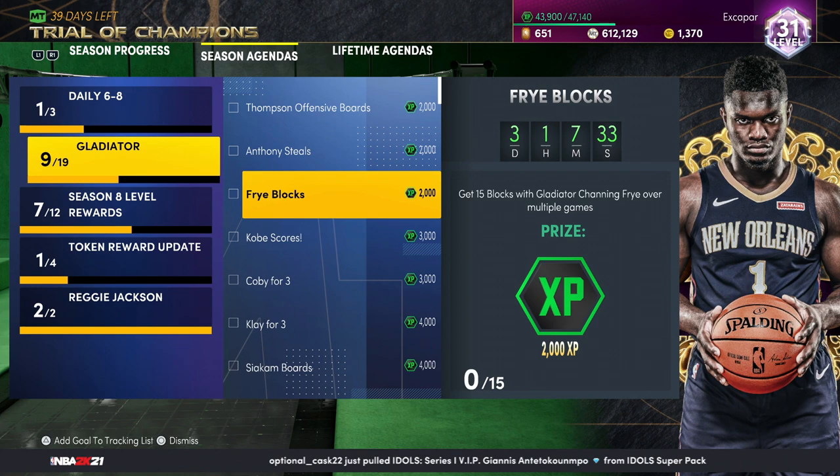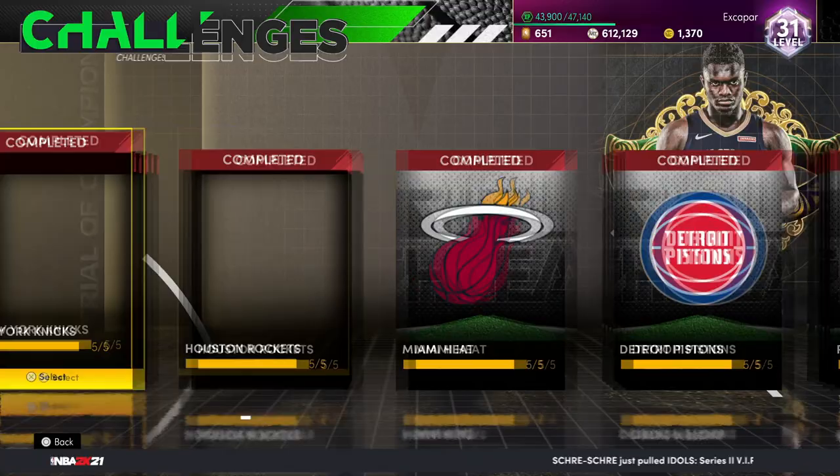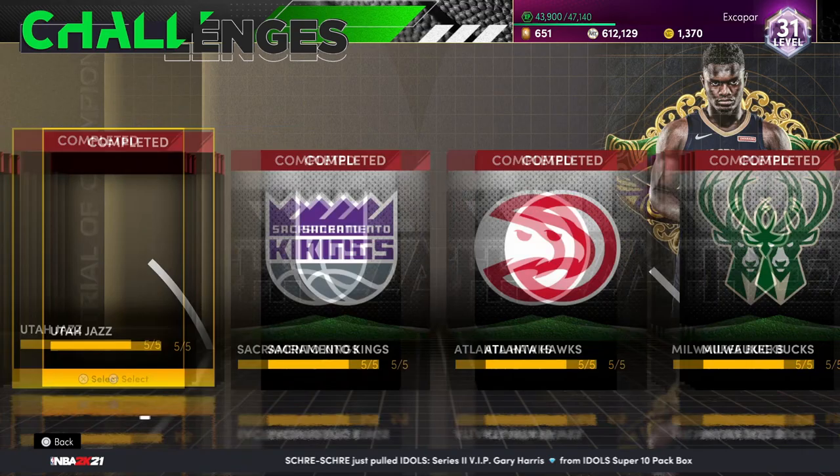You can see I haven't done it, but 15 blocks for 2,000 XP is not too bad. The Channing Frye card did get a bit of a speed boost and it's looking pretty nice. I suspect we'll get more blocks challenges later, and this could also help if you're somebody grinding through some of the triple threat offline spotlights — there are a few challenges throughout there, so I've got you covered.